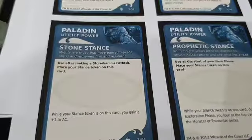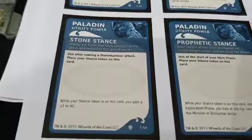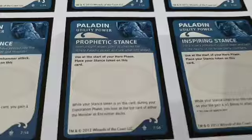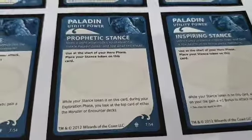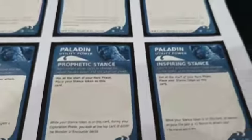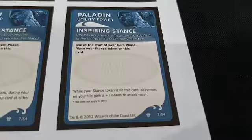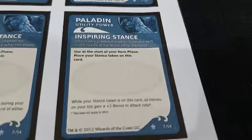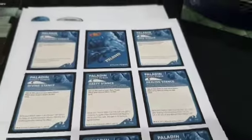Stone Stance: while the Stance token is on this card, you gain a plus one to AC — bringing Ulfric from 17 to 18 AC, making him nearly invulnerable against most attacks. Prophetic Stance allows you to scry through the monster and encounter decks during your exploration phase — you get to look at the top card of either deck to see what's coming. Finally, Inspiring Stance: all heroes on your tile gain a plus one bonus to attack rolls, benefiting any party member with a lower attack stat.